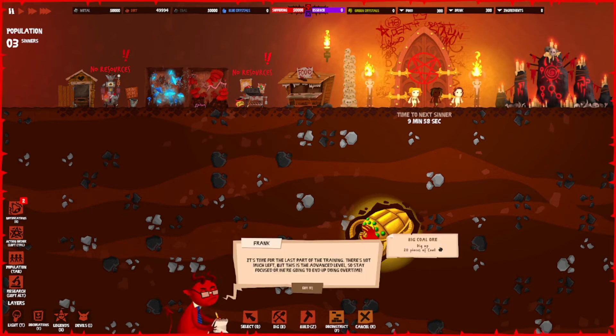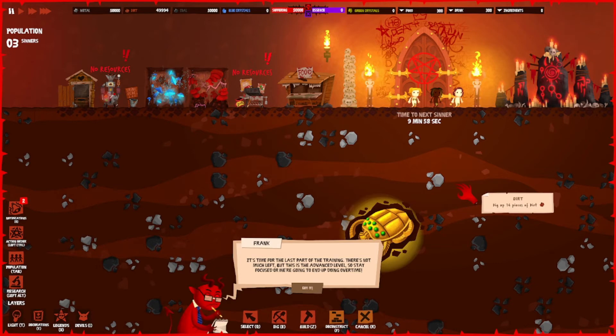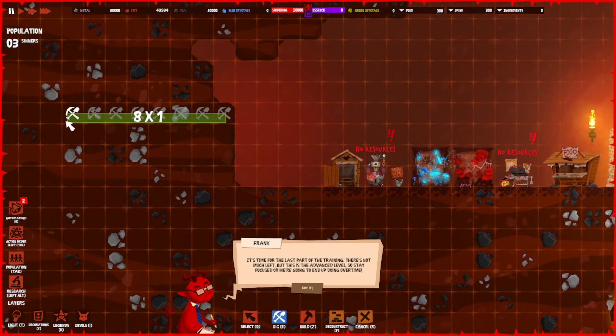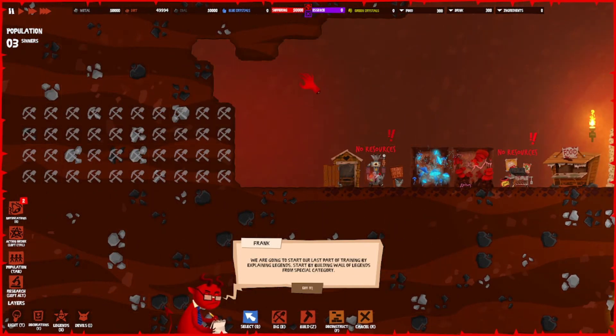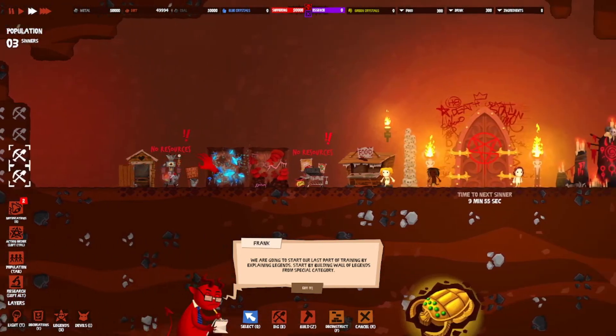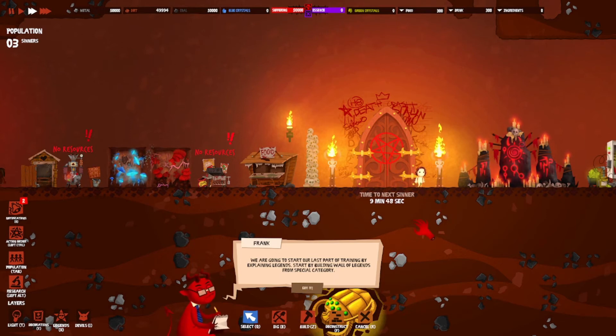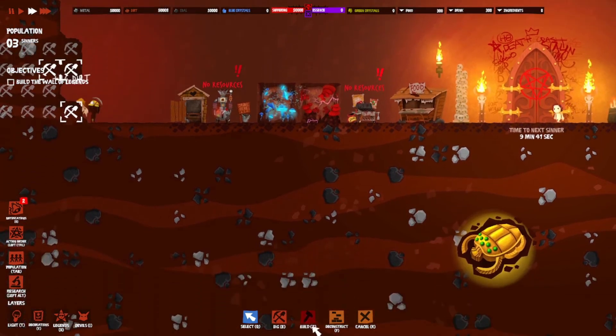It's time for the last part of training. There's not much left but this is the advanced level so stay focused or we're going to end up doing overtime. Now we're going to start by explaining legends — build the wall of legends from the special category.